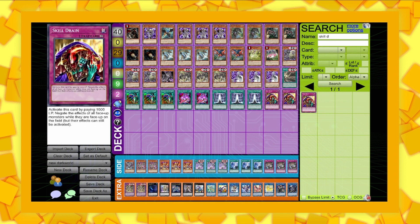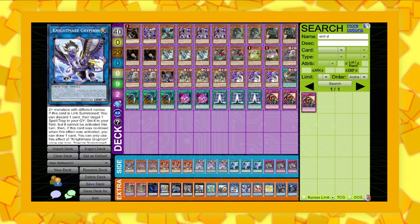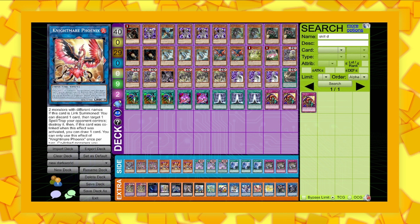For the extra deck, it's two of the Fusion Grafa, one Abyss Dweller, one Dingrisu, one Zeus, one Excitum Knight, one Bagushka, one Appaloosa, one Cross Sheep, one IP, one Nightmare Griffin, one Nightmare Phoenix, one Unicorn, one Zaryuja, and one Underworld Goddess.